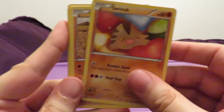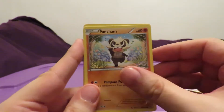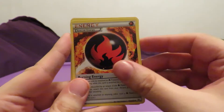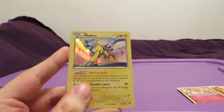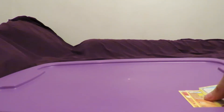Alright, we got a Swinub, Sandshrew, Meowth, Pancham, Fennekin, Dedenne, Special Energy Burning Energy, Floette. Swablu is our Reverse Holo, common. And ooh, a Raikou Holo! Very cool - that's a heck of a pull after that Secret Rare. I can't believe my luck on this stuff.